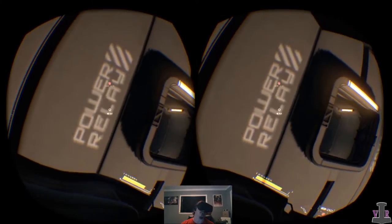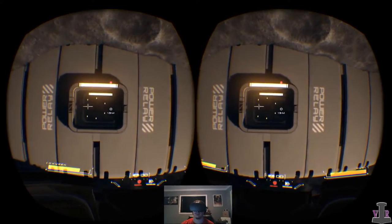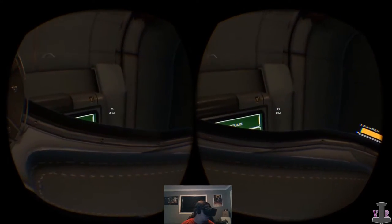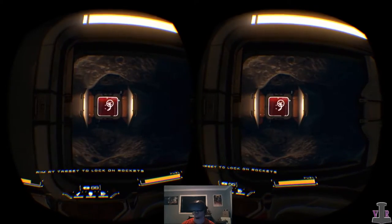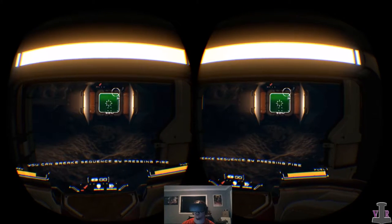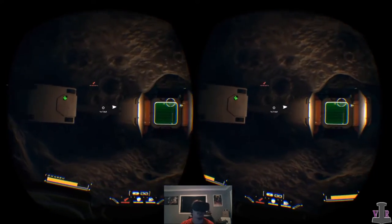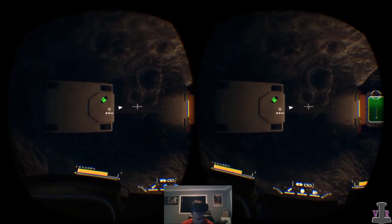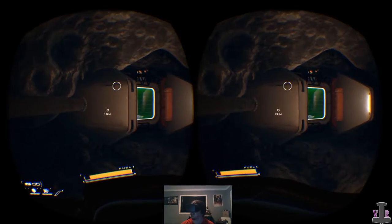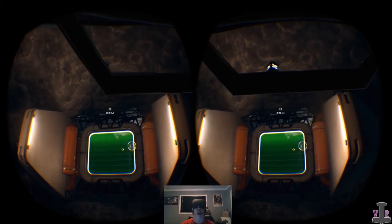I'm assuming I go in here — this says power relay, alright, that's where we gotta go. I just got pooped out of that reactor. Aim the target to lock on when launched — when firing, three rockets are launched in sequence, you can break the sequence. So that's how they made it PvP — you have a rocket launcher! This is an EVA suit with a shield, nitrous oxide for your boost, and rocket launchers on it.